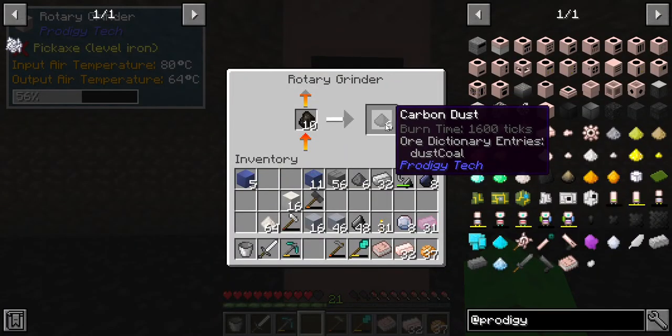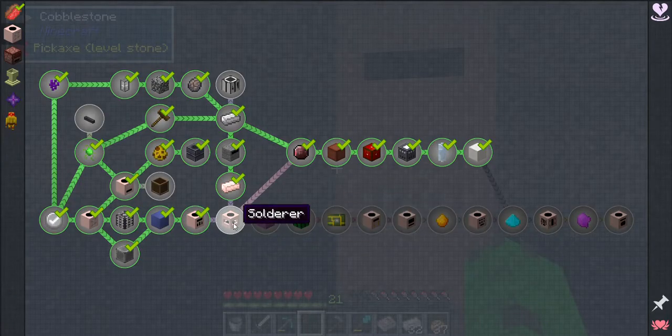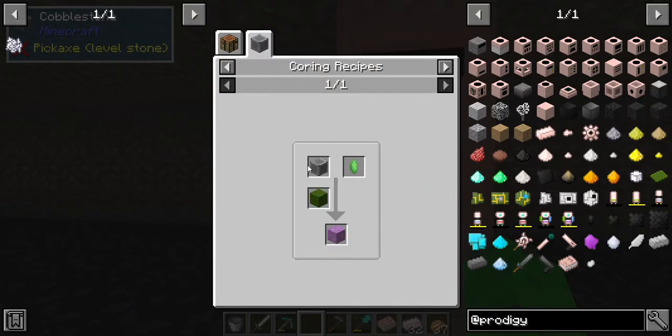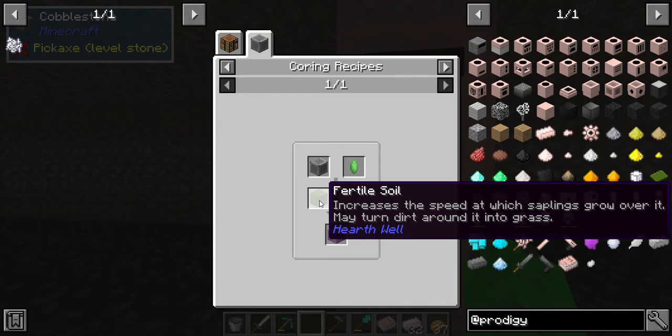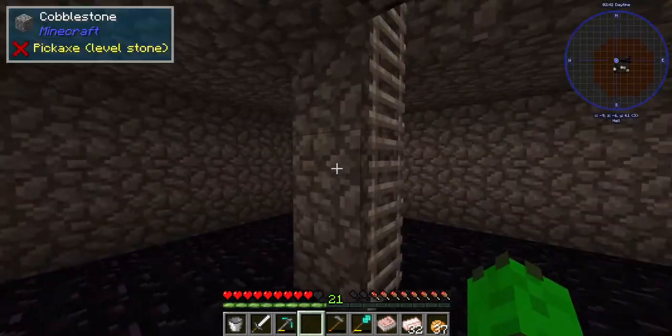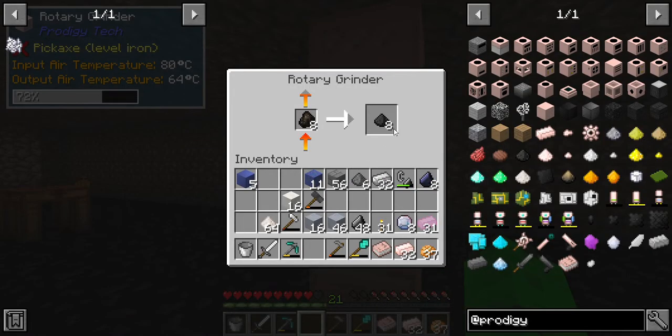Come on, three more - let's see what else we need. It's going to want to make mutation paste next, which requires shards, pure giver rock cores, and fertile soil. We're going to have to go get fertile soil. I know this is going to be a pain, so let's just go in order.